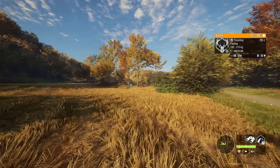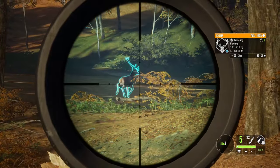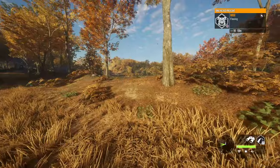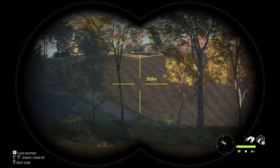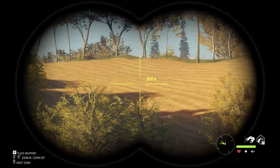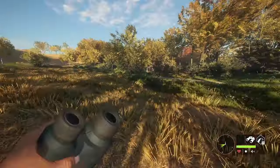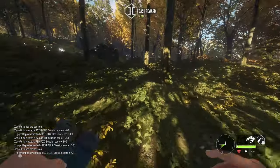Oh, there we go - first animal of the hunt, we got a red deer, see if he gives us a shot here. We will take it - he should start dropping, and he did. We spooked off a pheasant; I forgot pheasants were on this map. I didn't bring a shotgun. Anyway, let's grab that red deer - tiny level 5, but still a decent animal to start off the hunt. Hopefully he stays a nice silver.